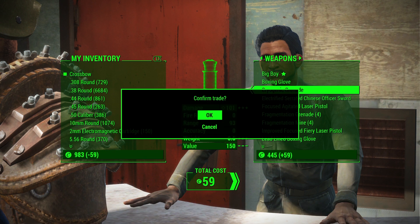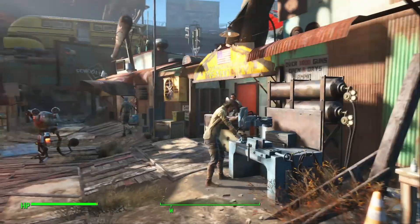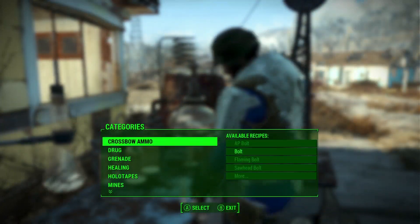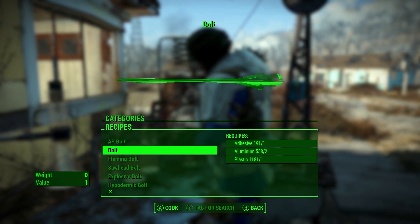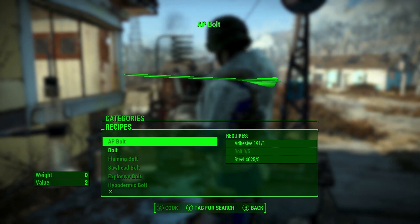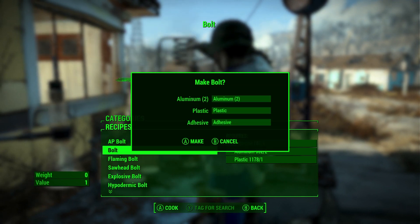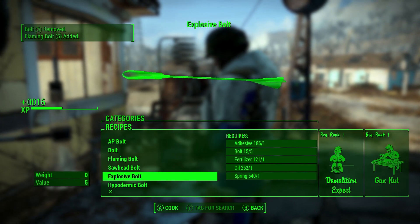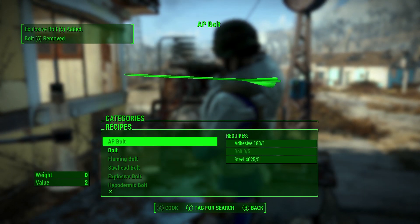Once you grab it, you'll need a chemistry station to craft the bolts you can use for the weapon. You'll see the crossbow ammo category and then you'll need to create some bolts. These are the standard bolts, but you'll need them in order to create different cool types like flaming bolts, explosive, cryo, and shock. Each bolt crafted gives you five added to your inventory. For some of the more specific bolts, you'll need the Demolition Expert perk.